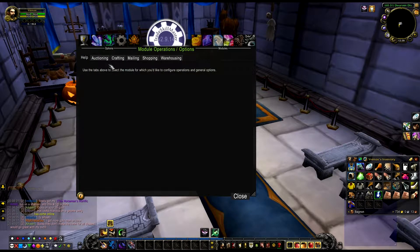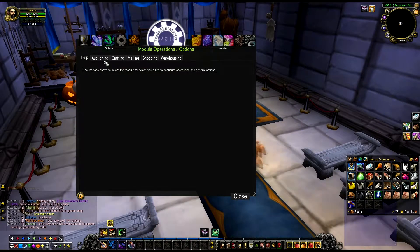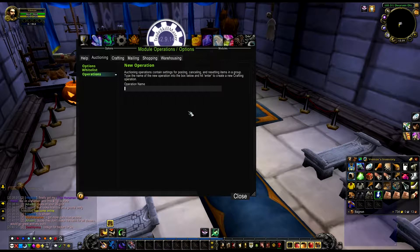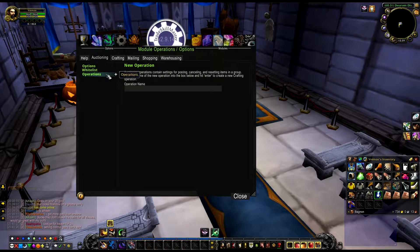This is the part where people sometimes mess up - they have a lot of problems here. It's really easy though, but people say 'TSM doesn't work' - it's actually really easy to do. You're going to click on Auctioning, go to Operations, click on the operation name, make a new operation, and call it 'vendor items 1 gold to 5 gold' so you know it's the cheap items.